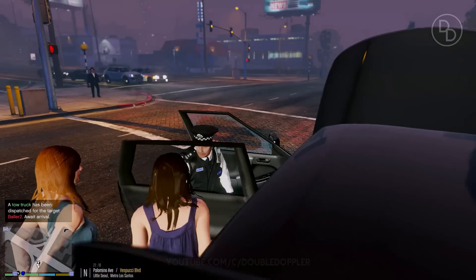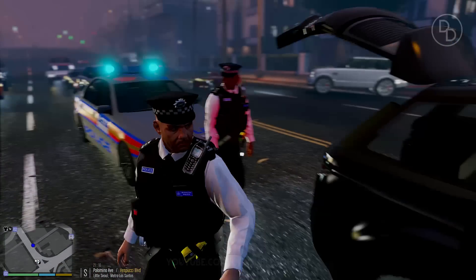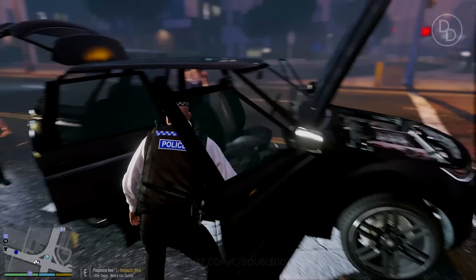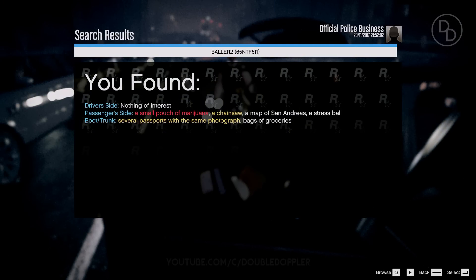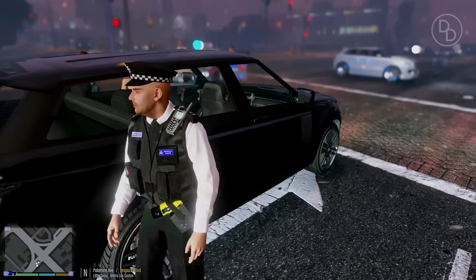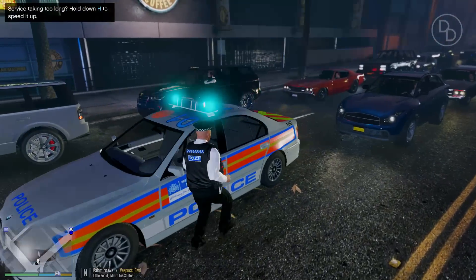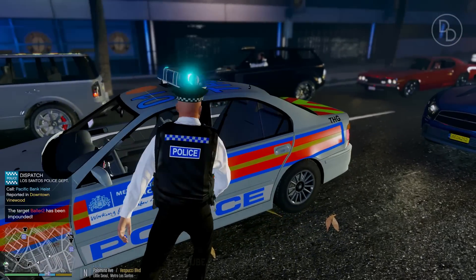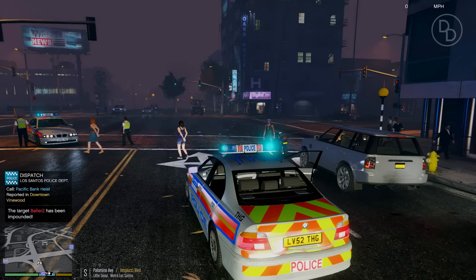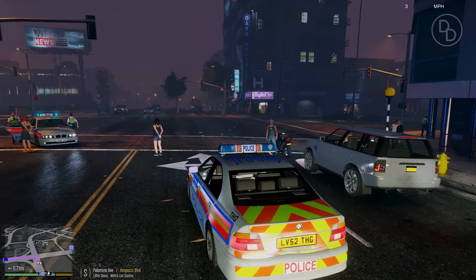Alright — two suspects have been apprehended. Marijuana, a chainsaw, and several passports with the same photograph. Sounds like fraudsters to me — I reckon they were going to steal the car and drive off somewhere. We have busted them. Got the officers on scene taking them to the station. We can take this vehicle away as well. Alright Needle Dick, let's get back in the car. That was quite a satisfactory end to the patrol. We're going to go back to the police station now. That was one of the smoothest patrols I've ever had.